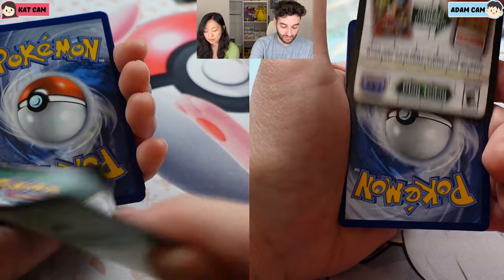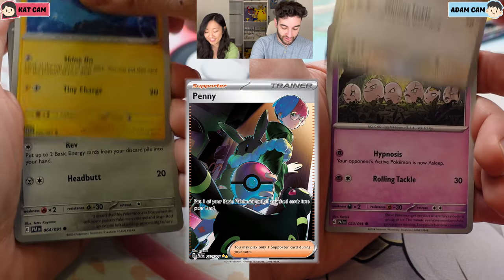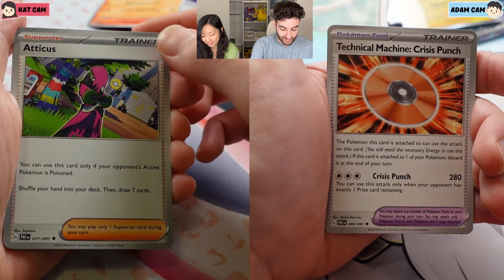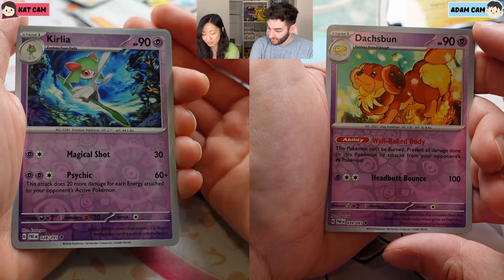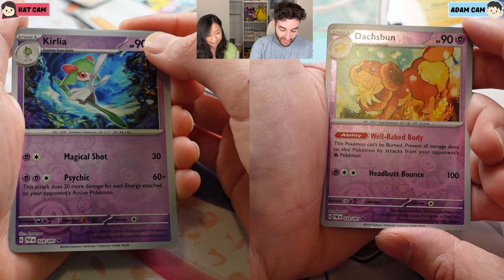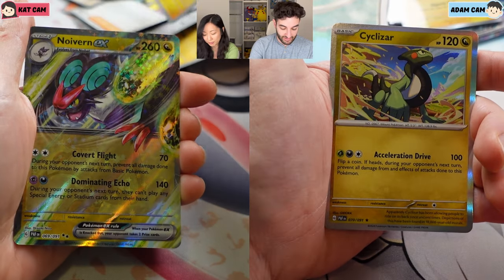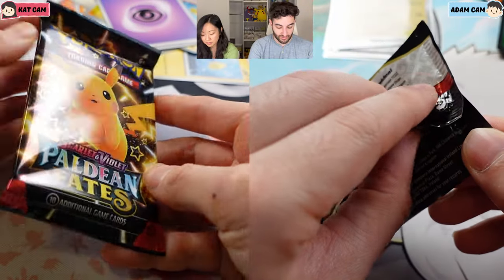And what is your chase? My chase is actually the Penny illustration rare - special illustration rare - because it has an Umbreon in it and I'm just a huge Umbreon fan. That's my favorite Pokemon. Adam loves his Eeveelutions. Yeah, and there's no Eeveelutions yet. Dash Bun first reverse into Chinchou. I've gotten Chinchou quite a few times. Into my first EX - it's like Ula. That's bundle number two.